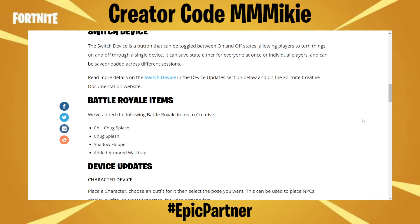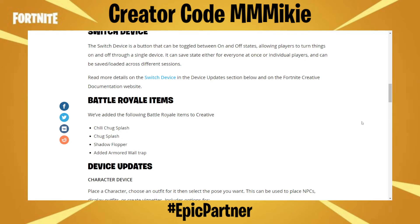Battle Royale items — we've added the following Battle Royale items to creative: the chili chug splash, chug splash, shadow flopper, and armored wall trap.